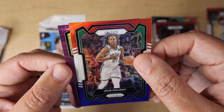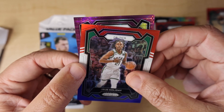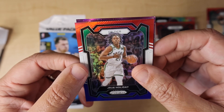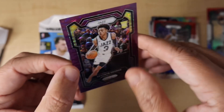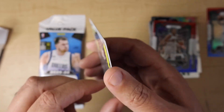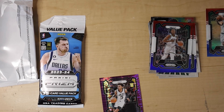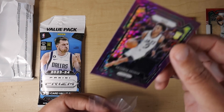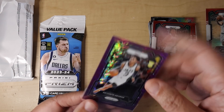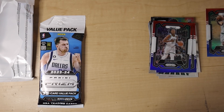We've got a Purple Pulsar on the back — I think those are numbered. It's a Jazz card but it's a rookie. Keontae George — that's about the best one you could get from the Pulsars. That is numbered to 35. We're going to sleeve that one up right away, because that's what you do with good cards. You could get worse rookies than Keontae George. And it's purple, so it kind of goes with the Jazz. Pretty cool, I like it. That thing looks cool.